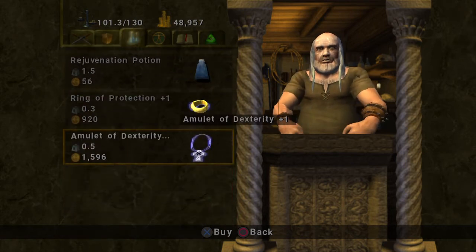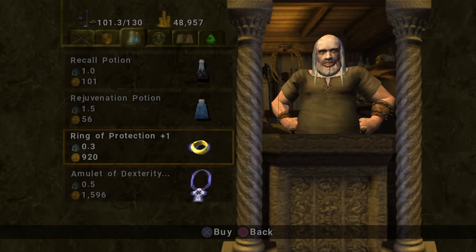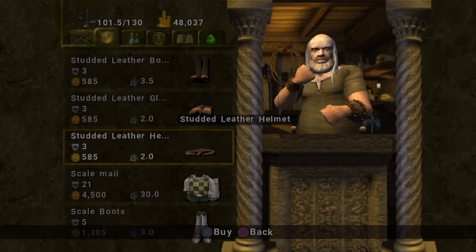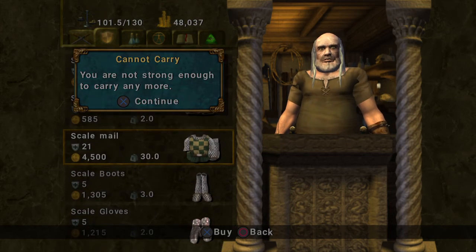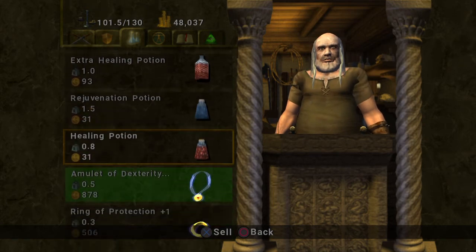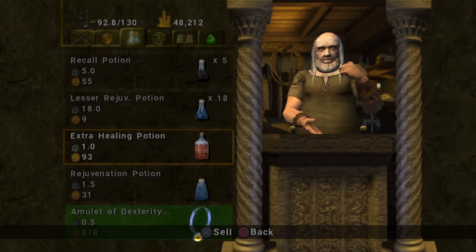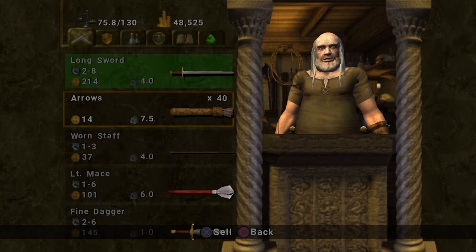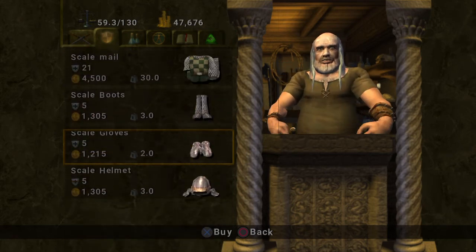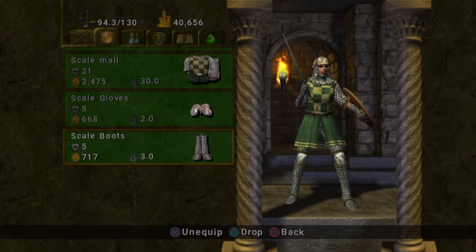And just watch your money skyrocket at this point. Since we already know how to duplicate stuff, I can take this ring of protection — I can buy one and duplicate that later. I can get rid of some of these lesser healing potions, sell some of this stuff. Look at that — all decked out.